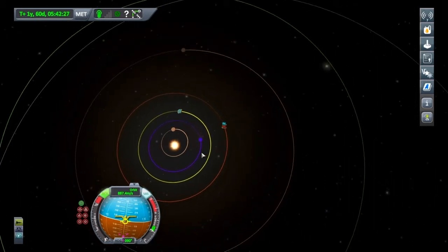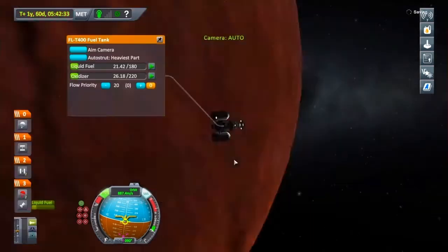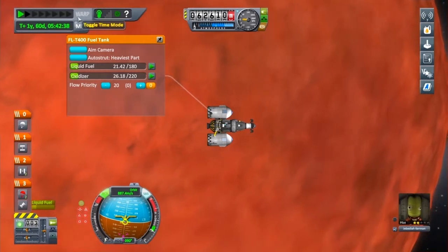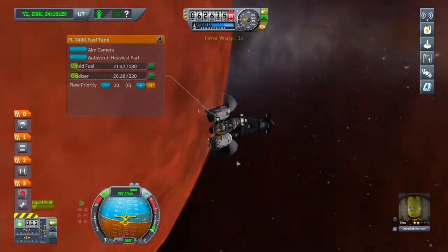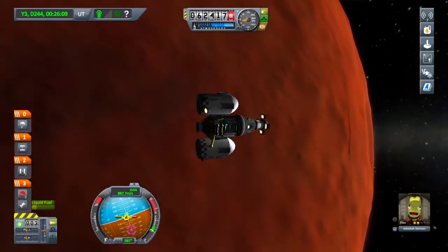Today's date was year two, day 88. I've fast forwarded time now to year three, day 244. Let's go on to the map screen — I'm going to zoom right out using L2, and if you have a look you can see we're all in position now. We've got Kerbin set as target.